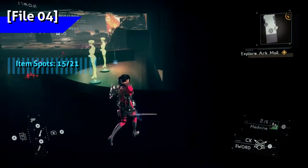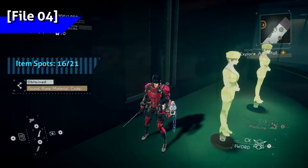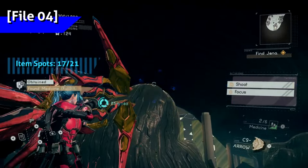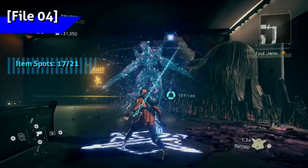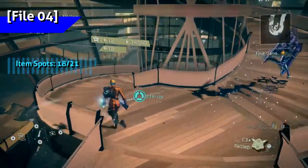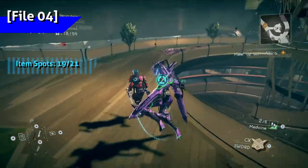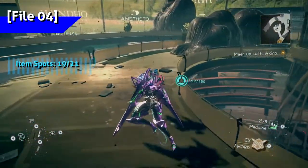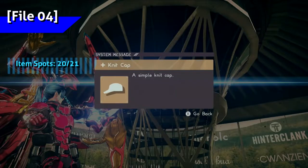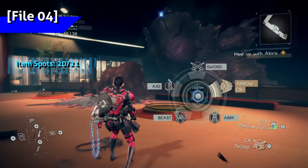Right at the entrance hall to Ark Mall, there's an item behind the information desk. On the first floor of the atrium, there's an item you can shoot underneath the stairway. On Ark Mall's second floor by the emergency exit, there's an item you can shoot down — easy to spot. Back at the atrium on the third floor, head down the stairs for an item. On the fourth floor, go around the walkway and look up at the center structure for an item to shoot down. Finally, at the area where the Mall Cleanup case takes place, there's an item you can shoot down on one of the walls.